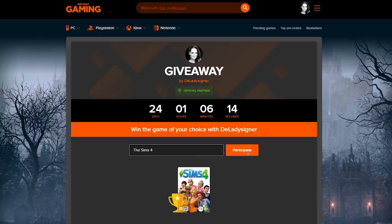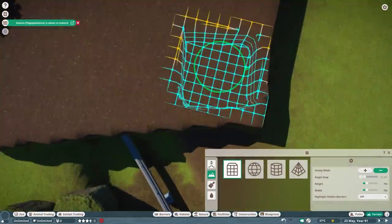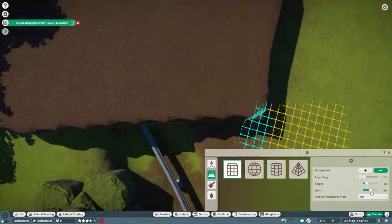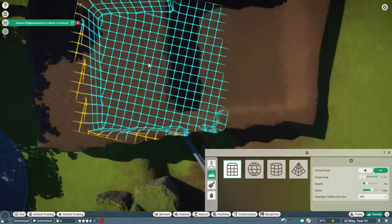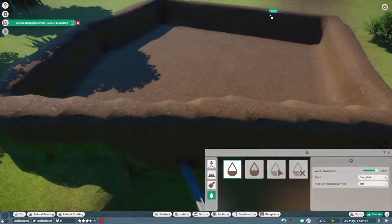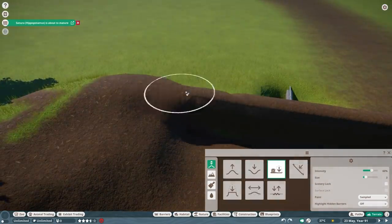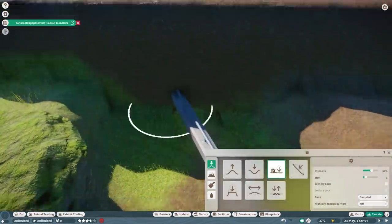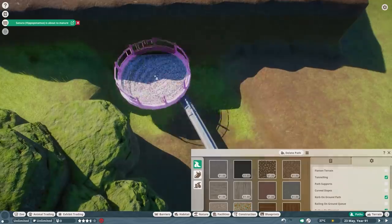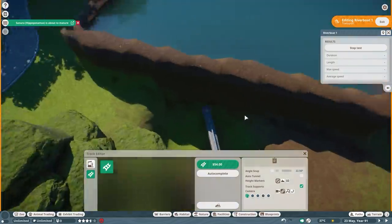So this habitat is located right after the sun bear habitat. I wanted to do something with an underwater tunnel because it just looked really cool. We already made a tunnel for the hippo habitat and something for the giant otter habitat, but that was more like one side water and one side more of a cave area. So yeah, we're going to build an underwater tunnel again for this new habitat.